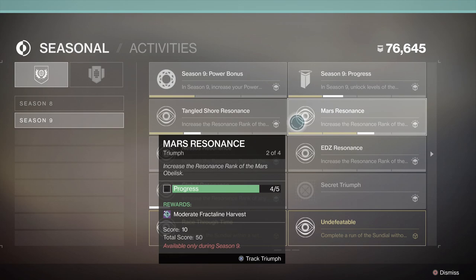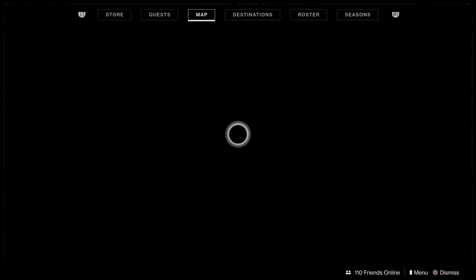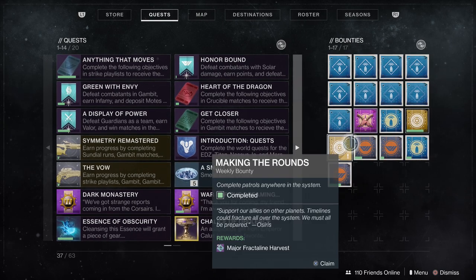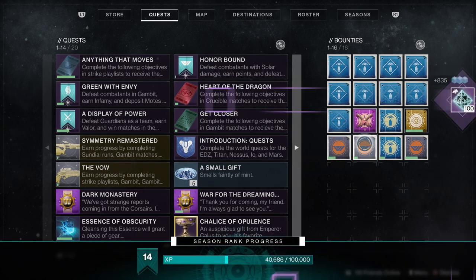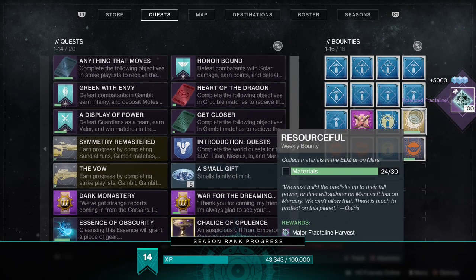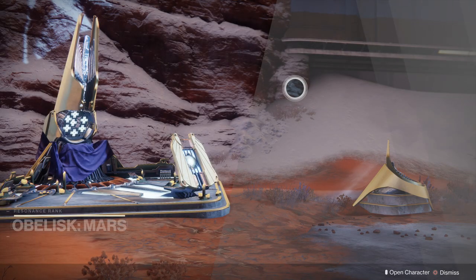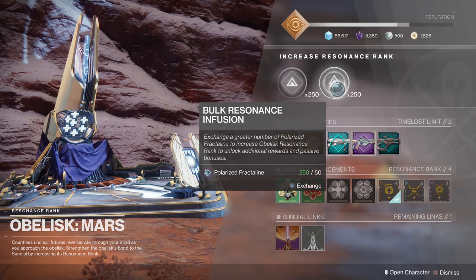There are also bounties you can do, and you can get those from Osiris over at Mercury. Make sure you grab those each and every single week. I have one of these done and they give major fractal line as well — turning that in also gave me 100. So make sure you grab all these weekly bounties from him and get them done, because that will give you a lot of fractal line each week.